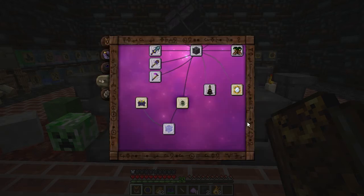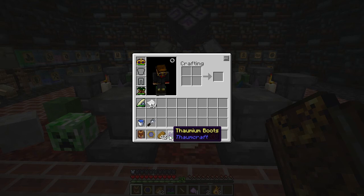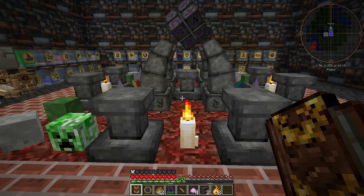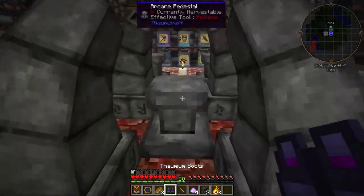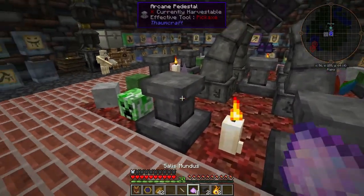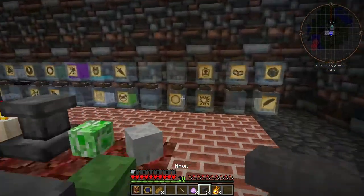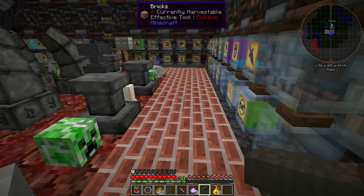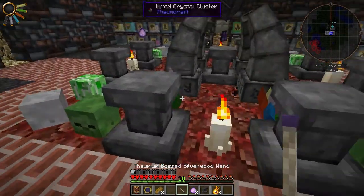My boots are slightly damaged, so let's add Repair to them, and notice that my wand is completely full right now. To add Repair, we're going to need Salus Mundus and an Anvil, along with some Ordo, some Fabrico, and Percontatio with six levels of experience.